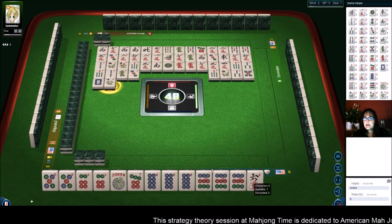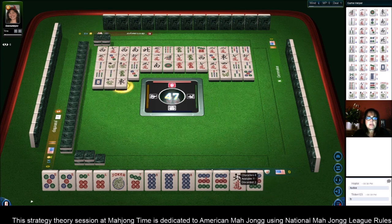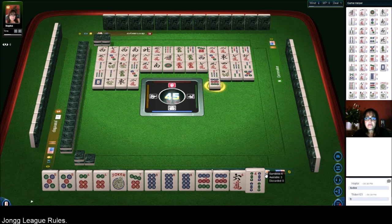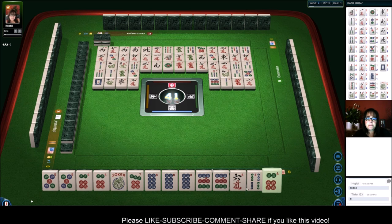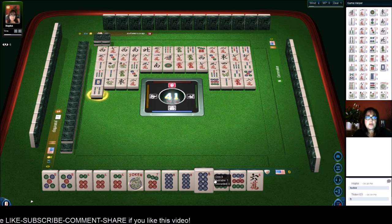Bamboo. There are two 6 cracks out; there are no 9 dots out. Let's go ahead and discard the 9 dot. East wind — we want to start now holding tiles that are already out because we're going into the end game after maybe two more picks. Let's get rid of the 9 dot — that's a fresh tile. And so is the 4 bam. There are two 6 cracks out, so that'll be a good safe discard in the fourth wall. We have one more pick and we'll be in the end game. We got that 6 dot — now all we need is a 7 dot or a joker.